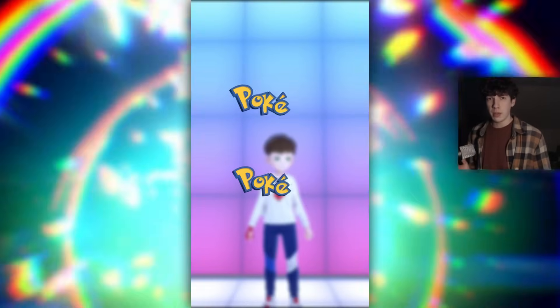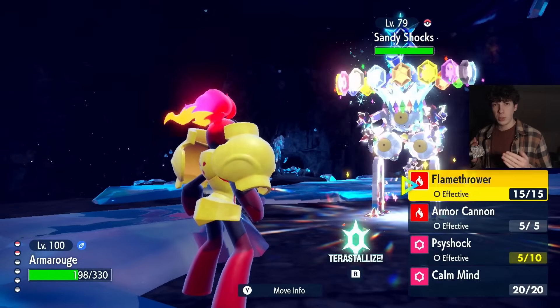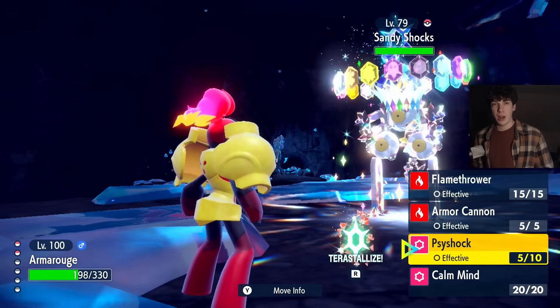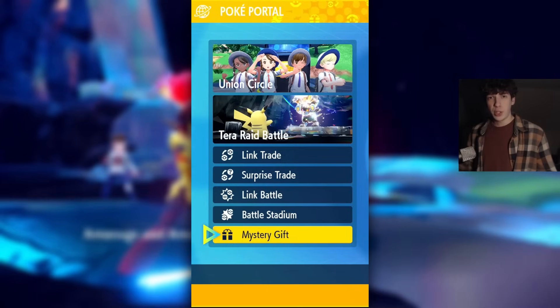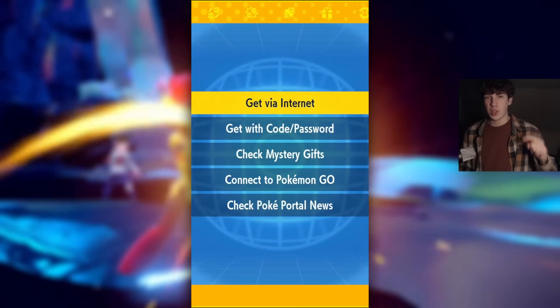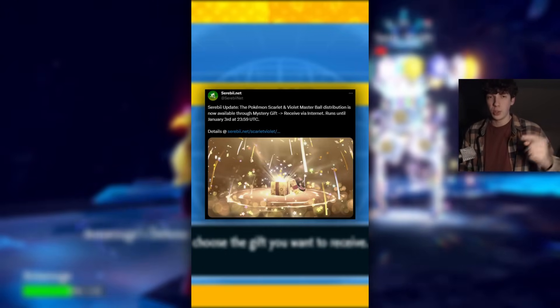The next mystery gift will give you an item and not a Pokemon, and it's a really good one. This code will last a bit longer because it's not going to expire until January 3rd of 2024, and you will get a Master Ball for redeeming it. All you have to do is go into Mystery Gift and click on 'Receive via Internet' at the top instead of 'Get via Code/Password' and you'll be given a Master Ball.